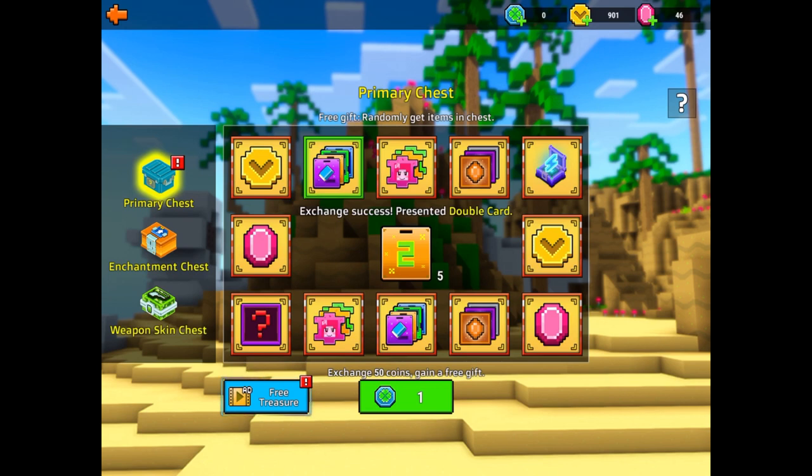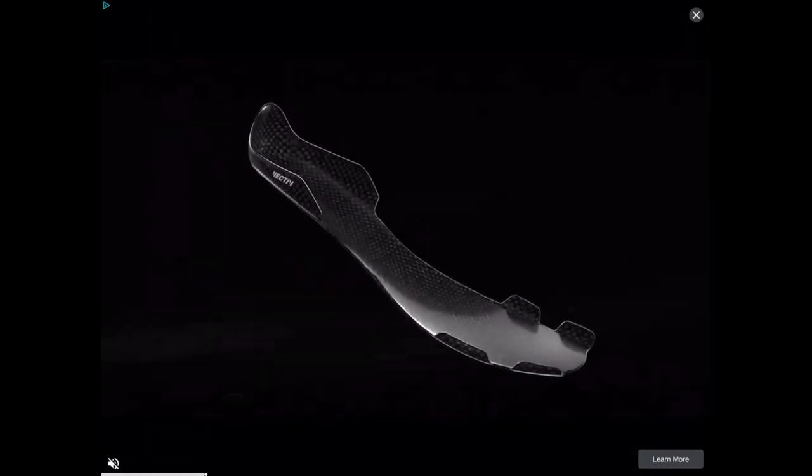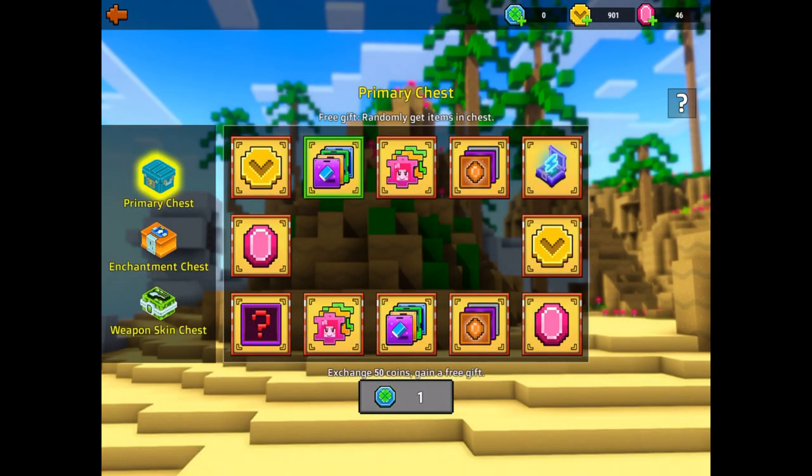You should also use custom weapons so you can kill all of the NPCs quickly and then complete it even faster. If you own a Lucky 7 then you could probably complete it much faster, and if you own a cake then you could cake jump to reach the end of the map in record speed.